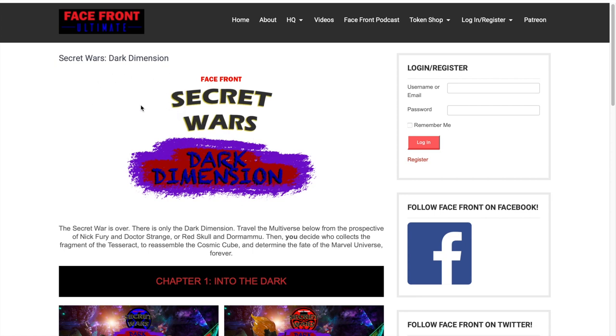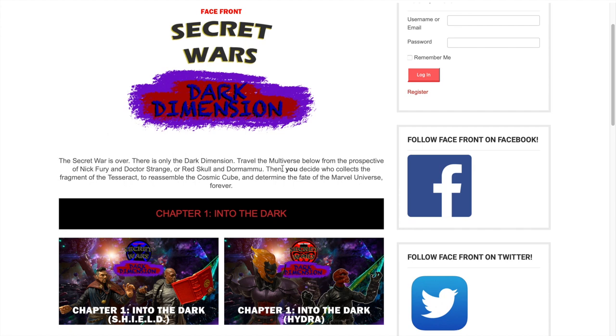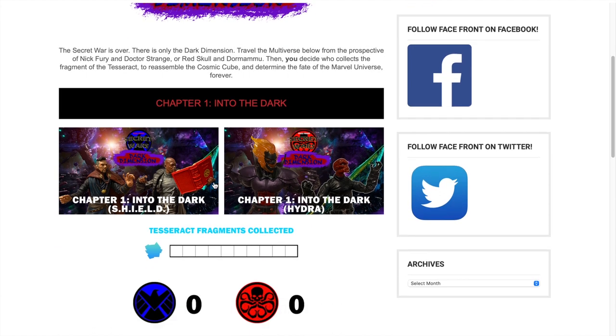Right here is the hub for the Dark Dimension. This has everything you need to know about playing the Dark Dimension. Here is an overview of the story and here is where you're going to find the chapters. This is chapter one, where we are in February. Chapter one ends on February 28th, and what you want to do is go into either Shield or Hydra.